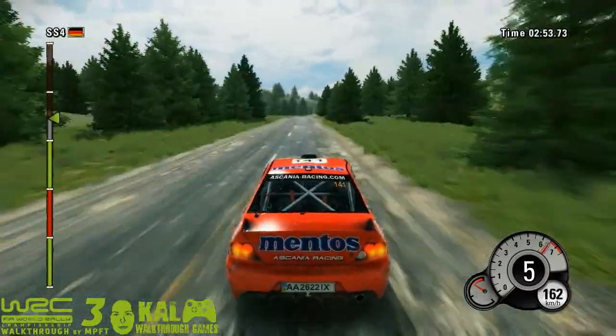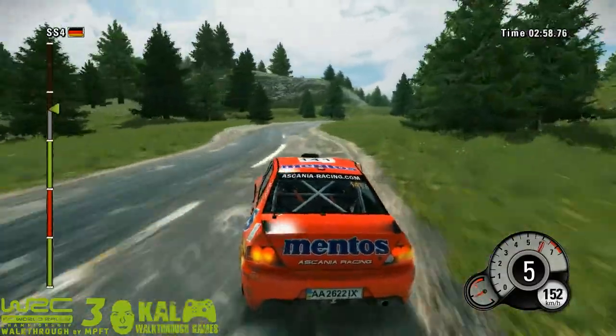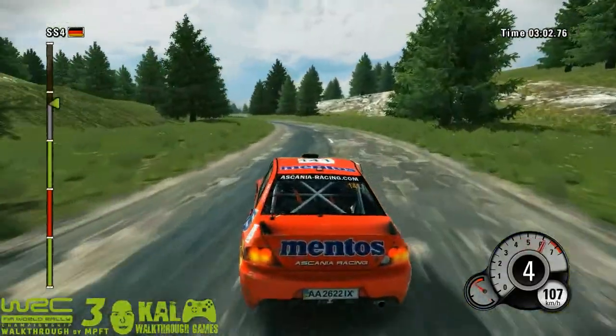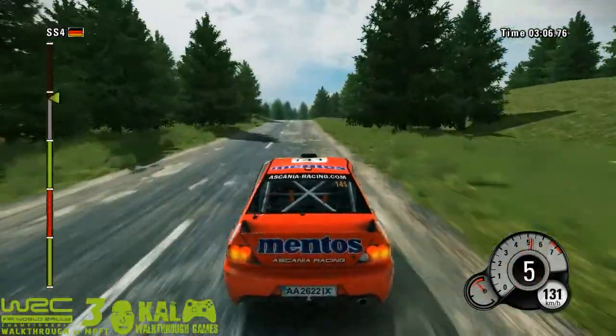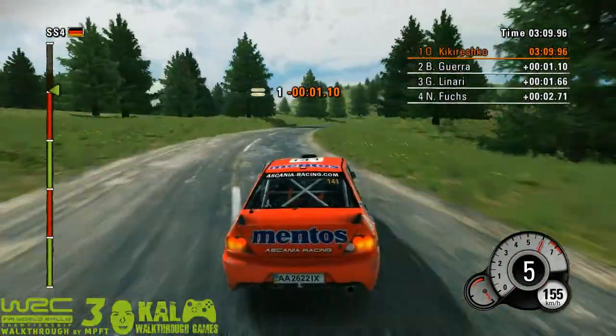Jump. Right 6 into left 6, then right 4 into left 5 — open. 60, keep middle, jump. 100, right 4 into left 2 — on cobble.